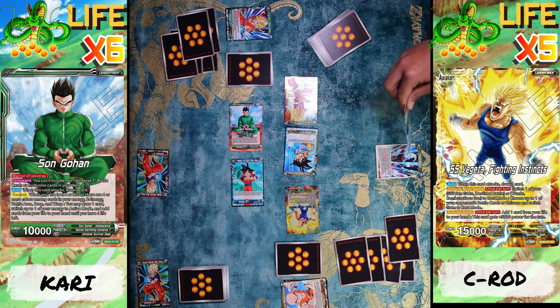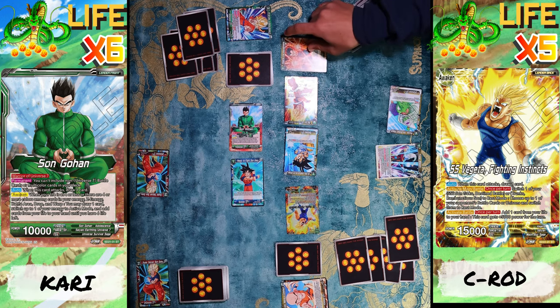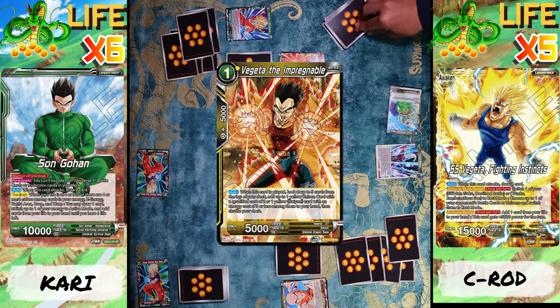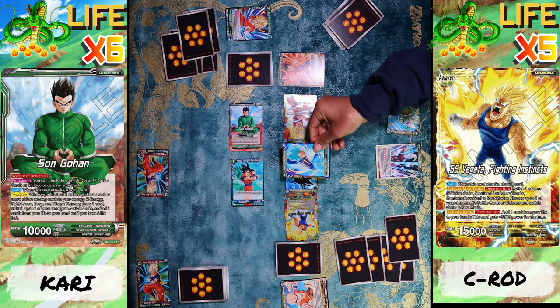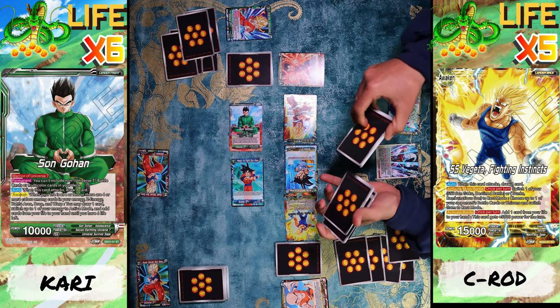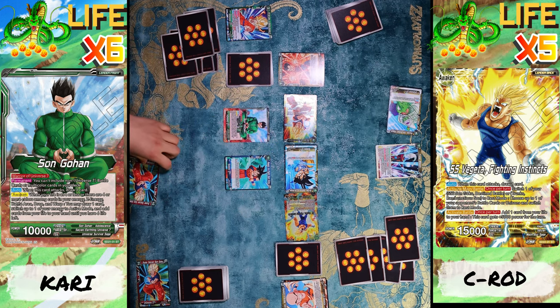I'm going to use one energy to bring out my Vegeta. When he's played I pick up the top five and I get myself one Saiyan card to my hand, then put the rest back and shuffle. That's all I can do — I pass my turn. All right, I'm gonna restand everything, draw, and put an energy.